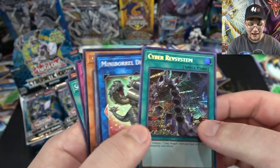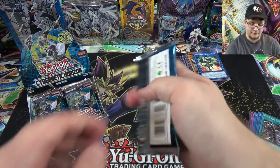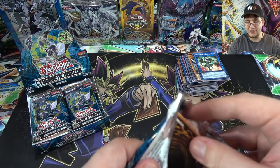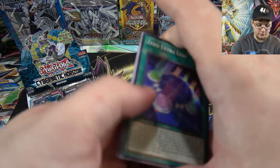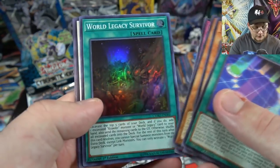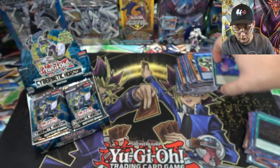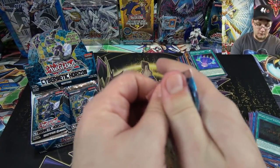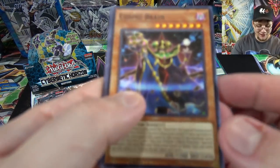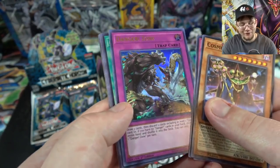I kind of have an idea where my secrets are — on the left side it's the second pack too, I guess. I'm having some insane luck getting some of the best secret rares of the set. Also World Legacy Survivor, another Dragunity — I do hope they continue with Dragunity support. Maybe we'll see a little bit more. And another Danger Zone right there — another ultra rare, so I have a playset of that one now.